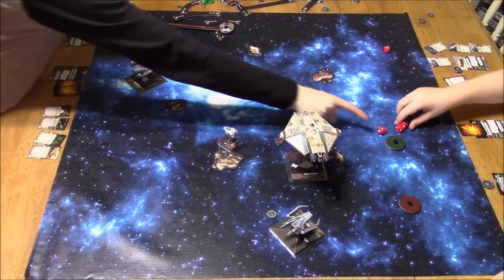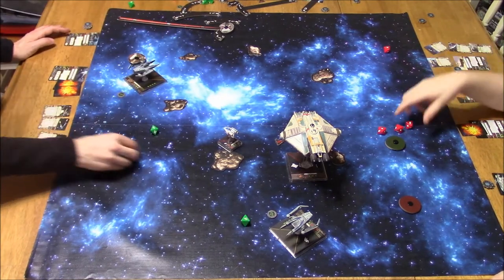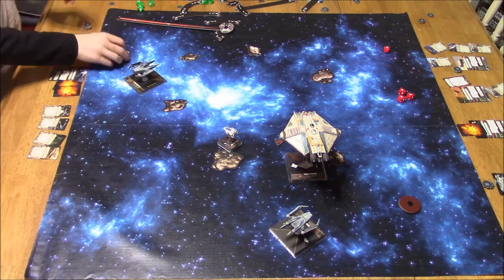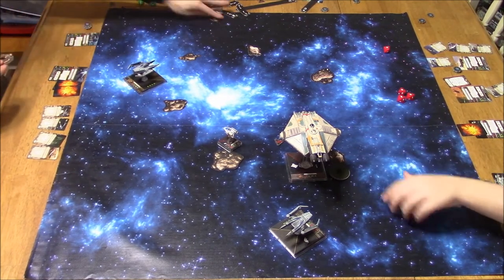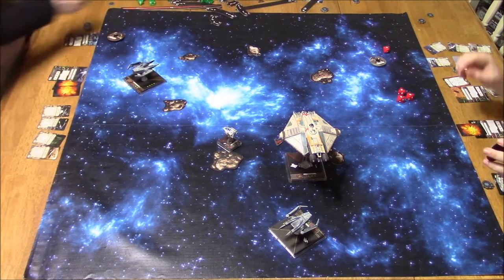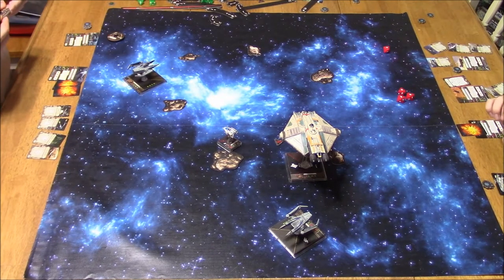He gets to shoot — I used my Sensor Jammer, got enough evades, no damage. A-Wing shoots through an asteroid. Did he not shoot? Oh — he can't shoot. He's on top of an asteroid. That's right. Alright, that was it.